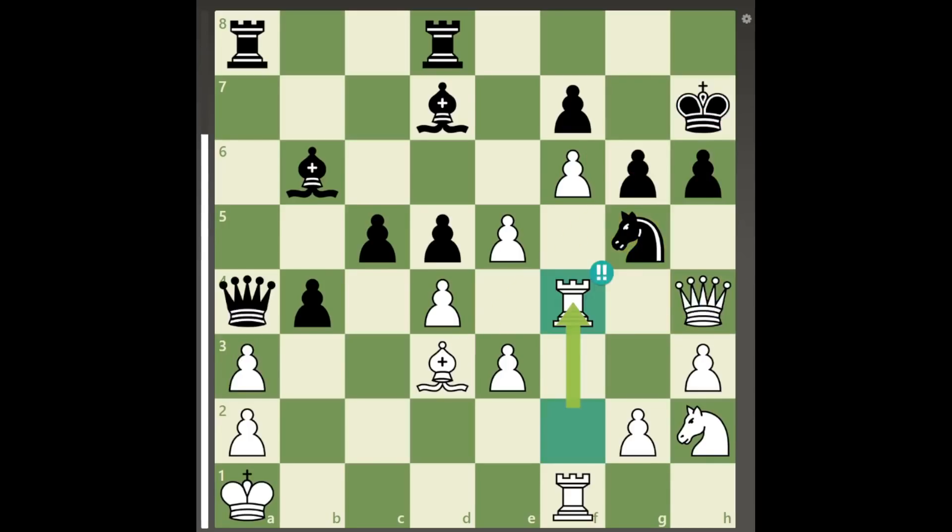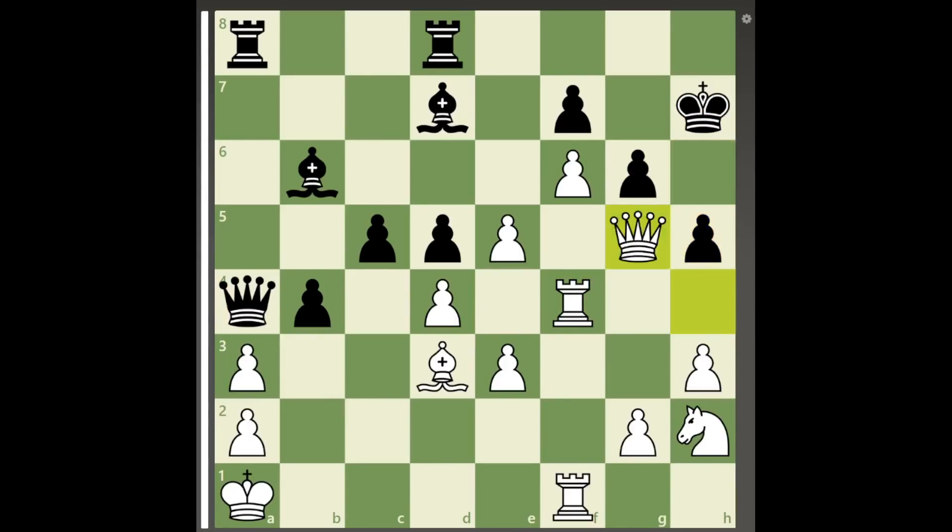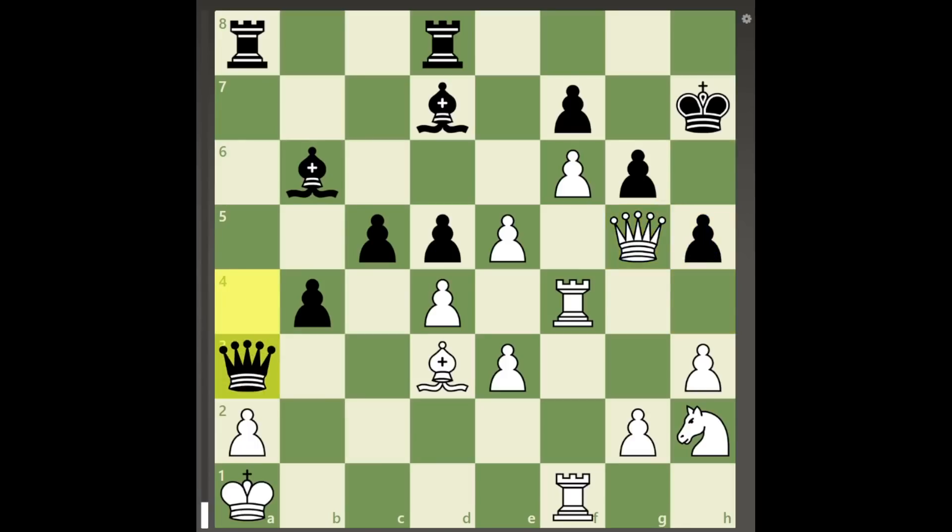If black plays a move such as pawn to h5, white would not take the knight on g5, as that will allow queen takes a3, and black's attack will break through before white can checkmate black's king.